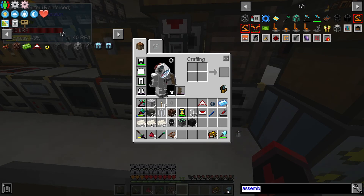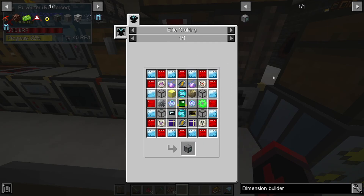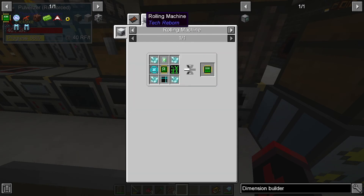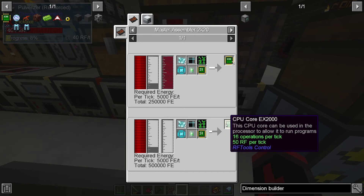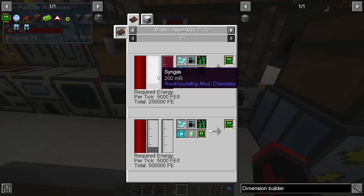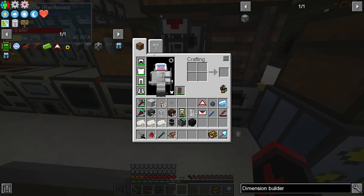First off, I want to start dimension hopping. The problem is, you need a dimension builder. Look at this - supremium blades and platinum blades, these teleportation cores, nucleium, and this CPU core, which is also pretty expensive. At this point, if I'm gonna make these really expensive cores, I want to make a master assembler. I don't know if I'm gonna start my Syngas production yet because I don't have the power for it, but I'll see. Master assembler is on the list.